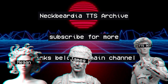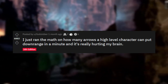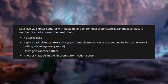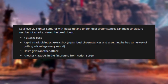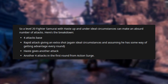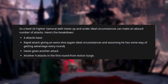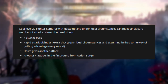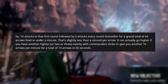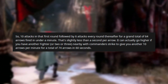Let's get into the video. I just ran the math on how many arrows a high-level character can put downrange in a minute, and it's really hurting my brain. In 5th edition, a level 20 fighter samurai with haste up can make an absurd number of attacks: four attacks base, rapid attack giving an extra shot, haste gives another attack, and another four attacks in the first round from action surge — so ten attacks in that first round.